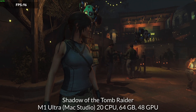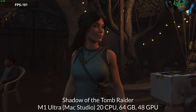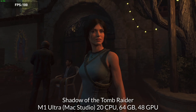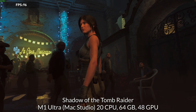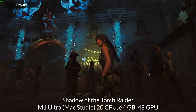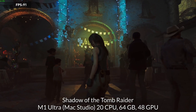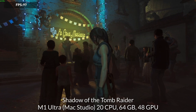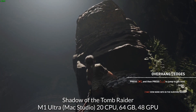The first game we're testing is Shadow of the Tomb Raider, which remains one of the best AAA titles on macOS and runs great on even the original M1 chip. This is despite the fact that it's still an Intel-coded game using the Rosetta 2 translation layer to work on ARM architecture. It performs well because it's been optimized for Apple's Metal graphics API.